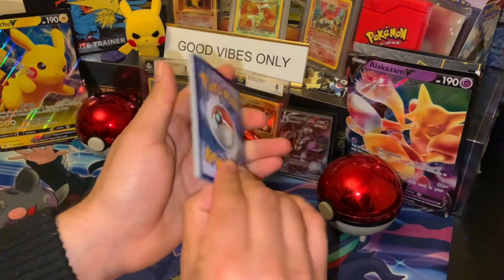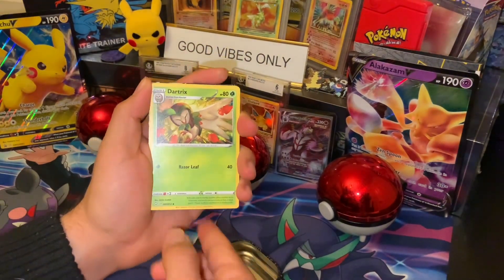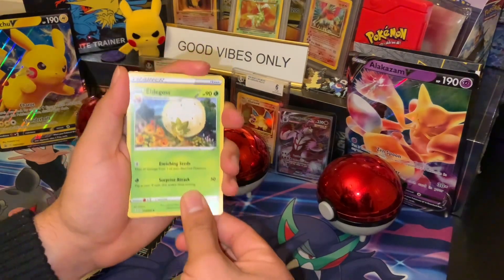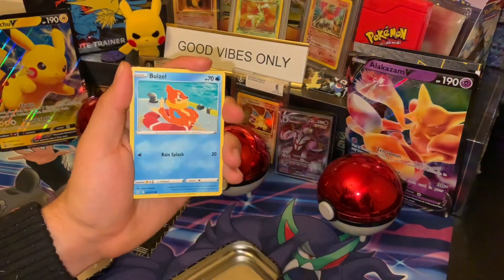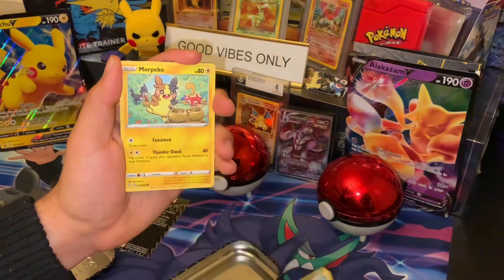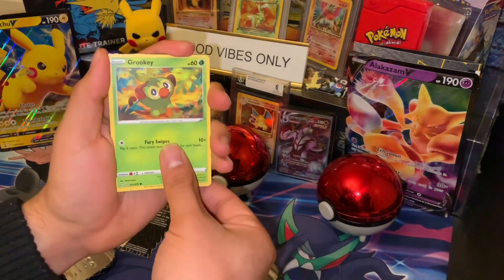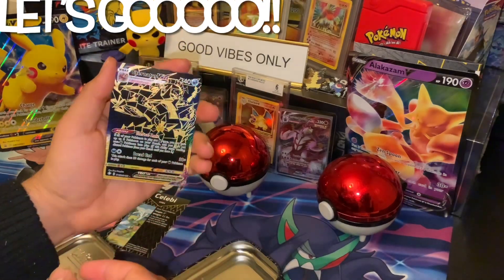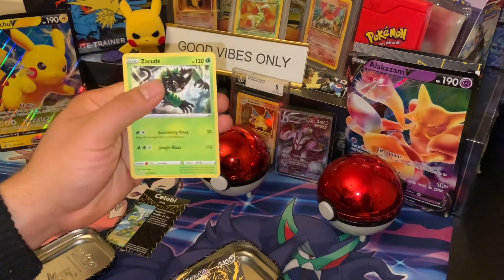Here we go, last pack. Oh, there's something shiny back there. Anyway, before that we got Dartrix, Eldegoss, Rusted Sword, Rolycoly, Falinks, Spinner, Raichu, Morpeko reverse holo — not yet — we got a Grookey, and Eternatus VMAX, let's go!